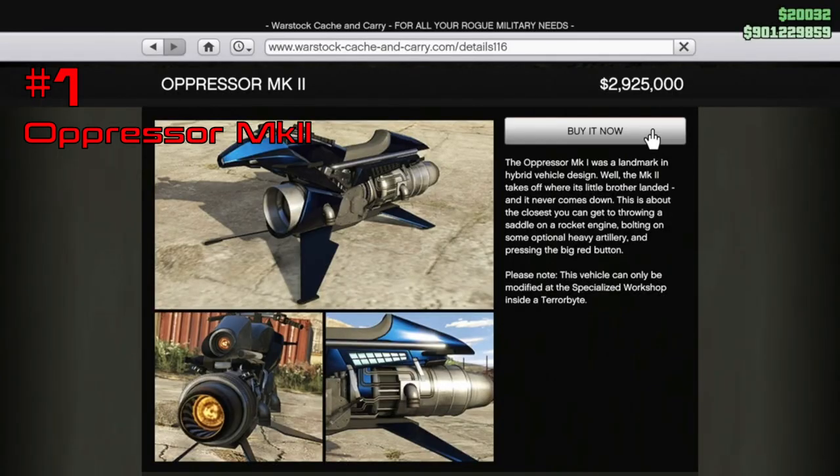The Oppressor Mk II starts at 2.9 million but will rise substantially once fully upgraded. As stated before, you need to have purchased a Terabyte before you can get your hands on one.